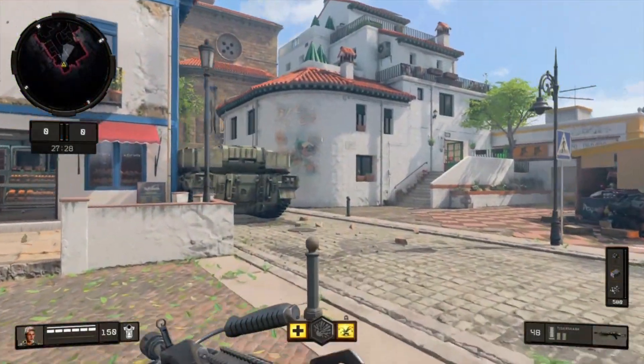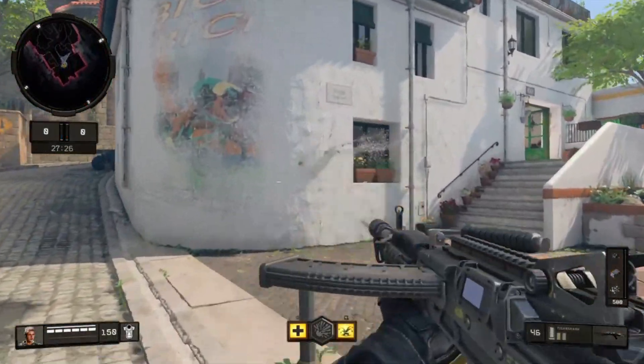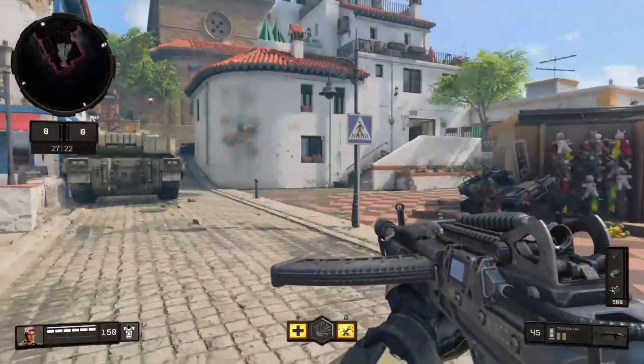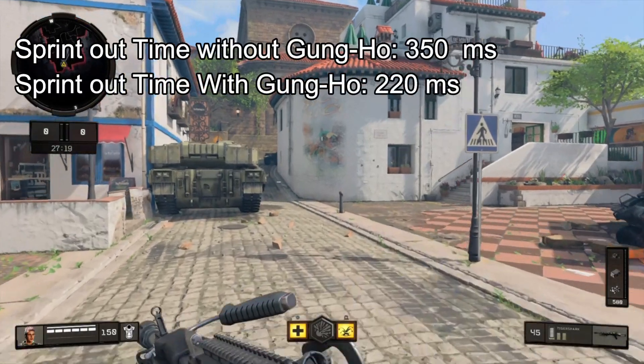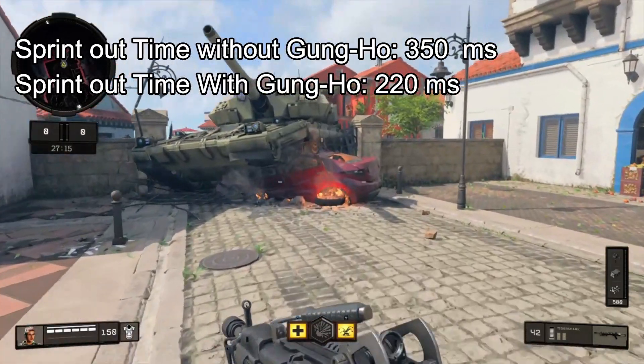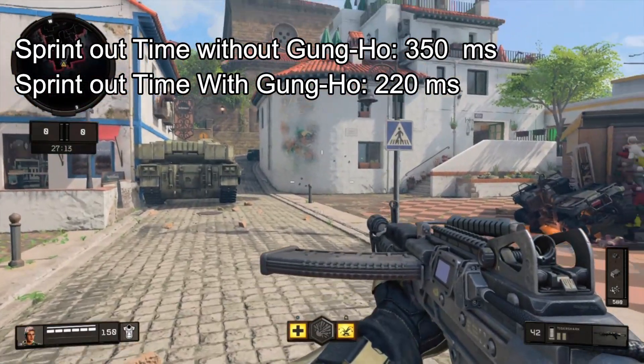Let's check the sprint out time. Sprint out time is the time it takes to break the sprint and start firing your weapon, and it is around 350 milliseconds. It can be reduced to something around 220 milliseconds if you're using the Gung-Ho perk.